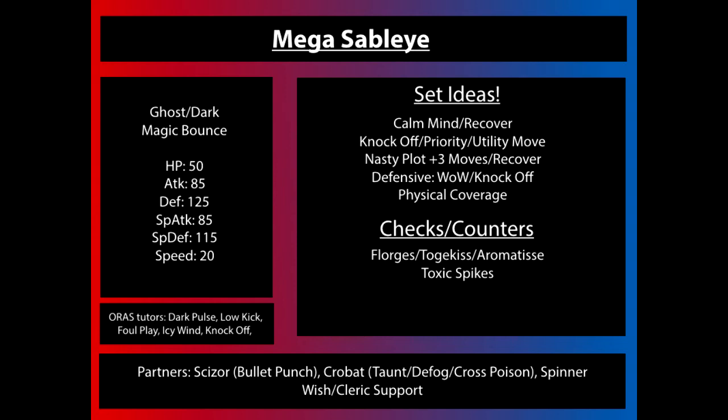Checks and counters for Mega Sableye are going to be bulky Fairy types. Number one, they can hit it with its one weakness, which is Fairy. They also aren't really afraid of anything Mega Sableye is going to do outside of a more physical set, since most Fairies are generally specially oriented — and even with a physical set, base 85 physical Attack isn't going to do much. Mega Sableye can run Poison Jab, but that'll be relatively uncommon since it has so many other better coverage options. Florges, Togekiss, and Aromatisse can all come in on Mega Sableye, take any hit for the most part barring a crit with a boost, hit back with Moonblast which has a chance to drop Special Attack, use Aromatherapy to heal off status from their teammates, and use Wish to pass HP off or just generally stall out Mega Sableye.